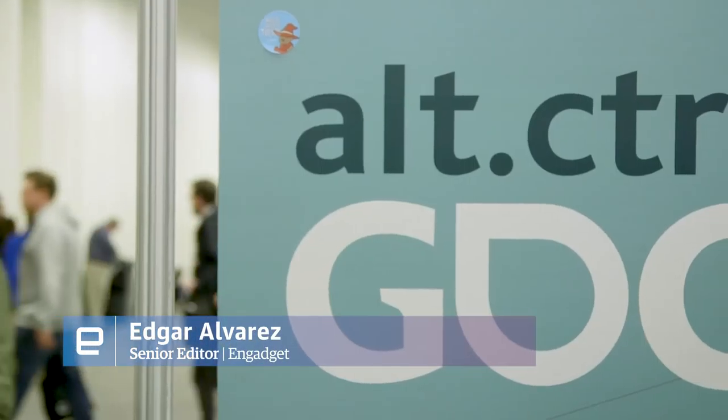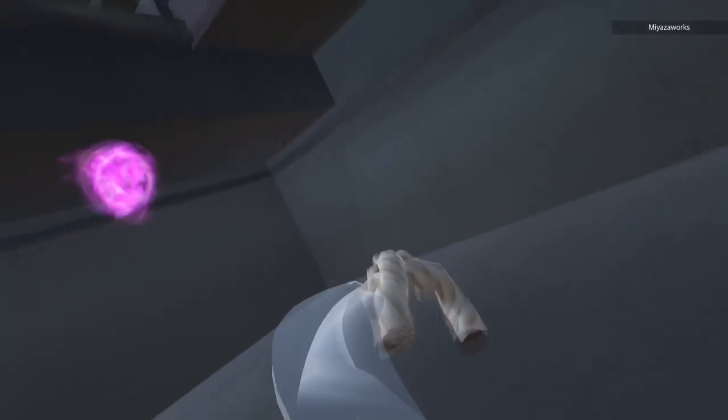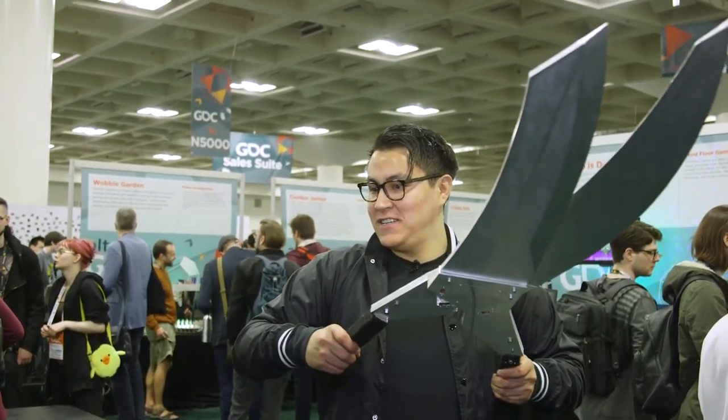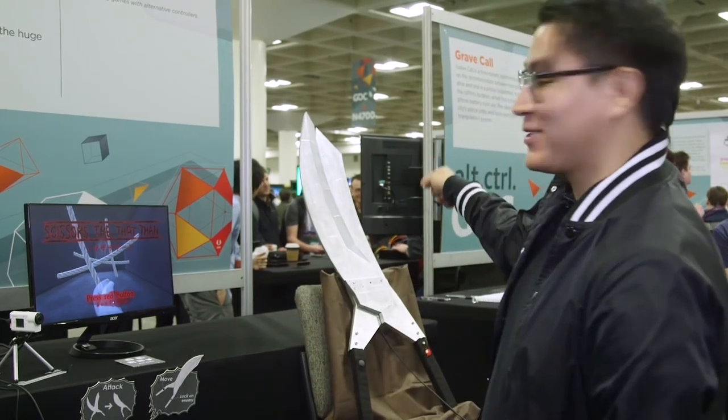Hey, this is Edgar here with Engadget and we're at GDC 2018. Right now I'm at this alt-controlled GDC booth where you find sort of weird, interesting games where you can use physical objects to play. What I'm going to play is this game called Scissors — it's a Japanese first-person action game that you play with these big scissors.